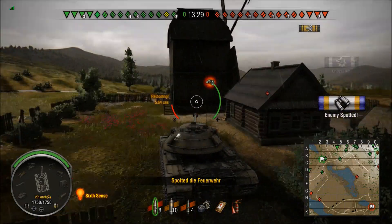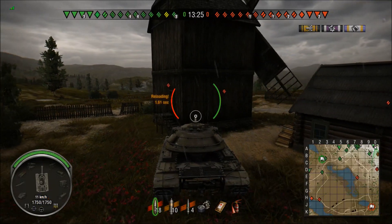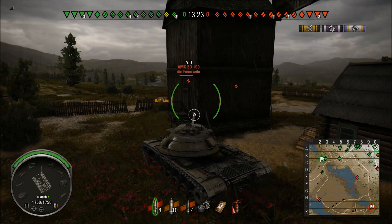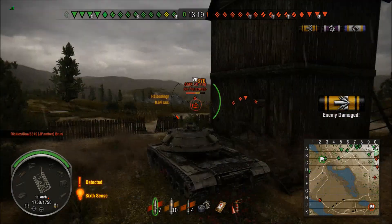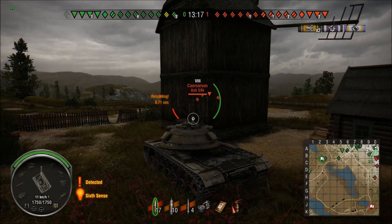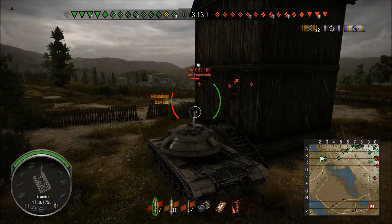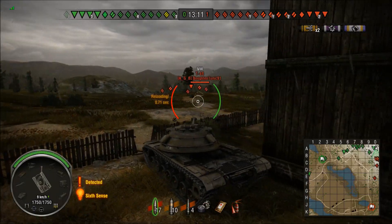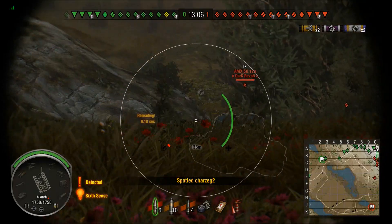So we've got up to the top of the hill and I'm going to take the position I want. There's no SPGs on the enemy team, but I do like to be behind these buildings. It gives you the opportunity just to poke out and get back into cover, get your reload done without taking any damage. And that is the thing with the M103 - if I was in an ST1 here, I wouldn't even bother pulling back. I would just sit there.